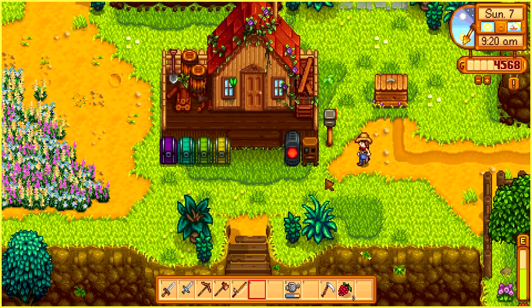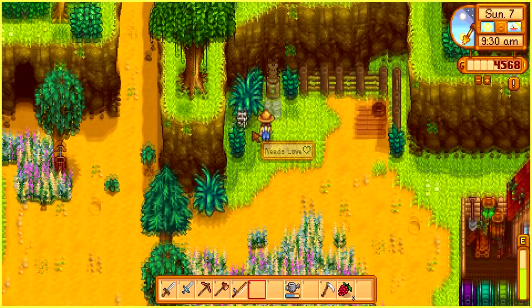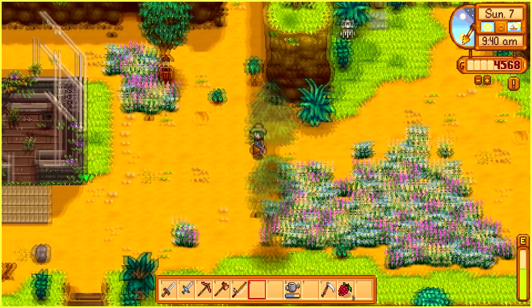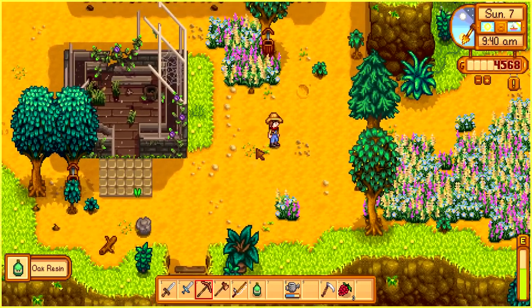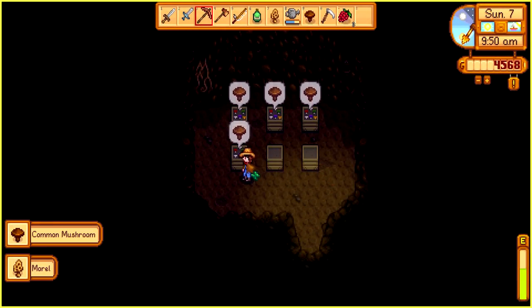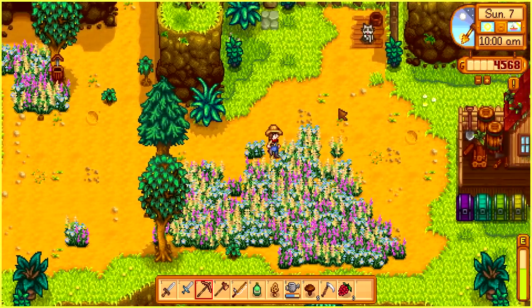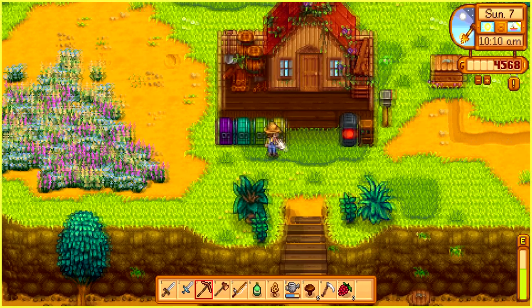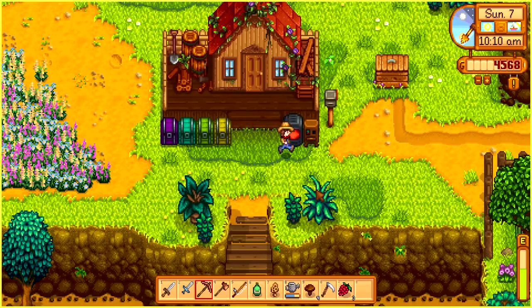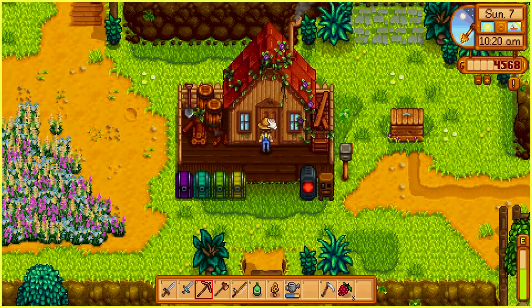I want to add onto the mushroom cave and see if we have any mushrooms. We also have some oak resin - let me go grab that. I think we needed that for the community center, at least for two bundles. We have morel, we also needed that for the community center. I'm only gonna keep one mushroom and sell the rest of them. Hopefully we'll get some money out of that. Let's go watch the TV quickly.